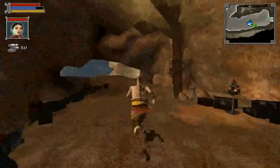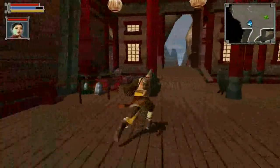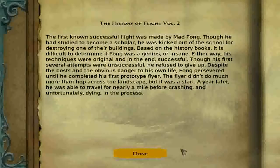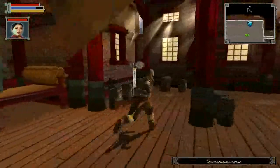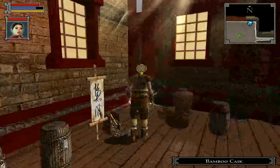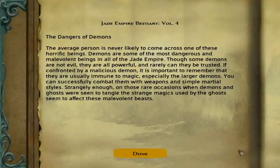We don't need the Focus Shrine, but first I'll read all the stuff in here. We got a book stand here — History of Flight, Volume 2. Get stuck up against the Marvelous Dragonfly. Read the scroll stand — we got the Configuration of the Force, not sure what that's for yet, but finding stuff is always good. Inferior Charm Gem. And here's another scroll stand: The Bestiary, Volume 4, The Dangers of Demons.